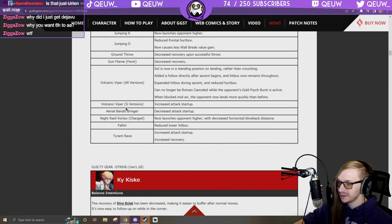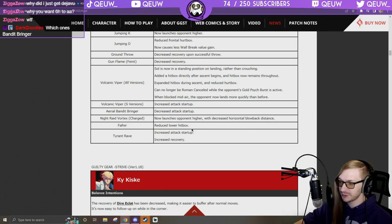Forvari Bringer: increased attack startup — so it was seven or nine frames, now slower. Aerial Bandit Bringer: decreased attack startup, so it's faster — that's scary. Night Raid Vortex: the low, now launches opponent higher with decreased horizontal blowback distance so you can combo easier. Fafnir: reduced lower hitbox. Giant Rave: increased attack startup but faster to start — easier to punish and faster, really good change.